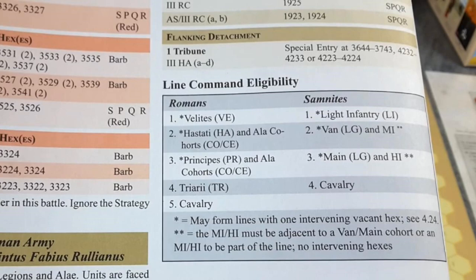So when you want to issue a line command to a group of units, you have to make sure the units making up that line are one of the eligible combinations listed in the chart. You wouldn't be able to include cavalry and triarii in a single line command — they couldn't move as a group and receive a line command. But if they were all triarii or all cavalry, you're good. That's how line commands work, and it's found with each scenario.